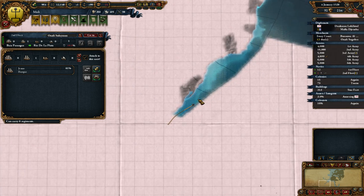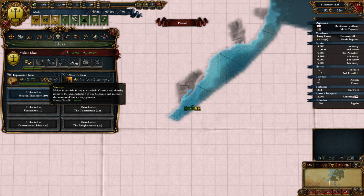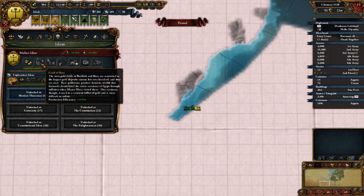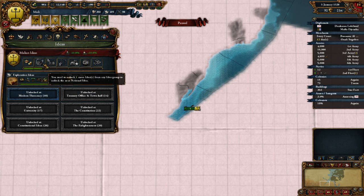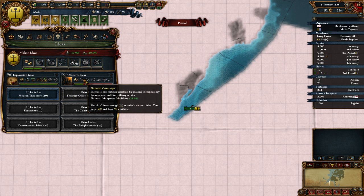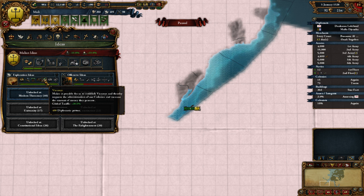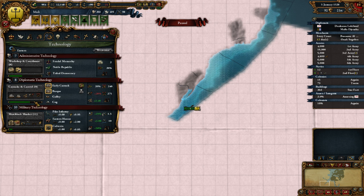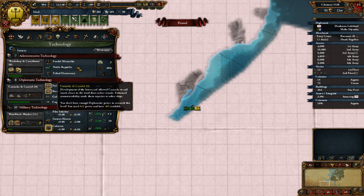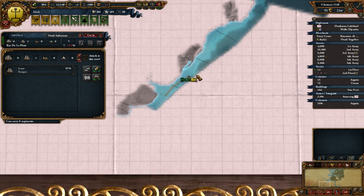Still exploring South America, which is awesome. We can get a new thing - global tariffs plus 20%. We don't really want that. Although we get one more thing, which is production efficiency plus 10%, which might not be bad. Although we could get the manpower modifier, which might be better. The tariffs I don't really need. We get colonial range and naval maintenance from diplomatic tech. We're gonna go for the new tech - I think that's probably better.